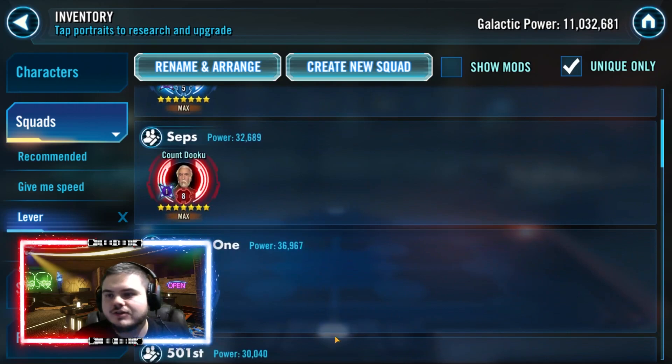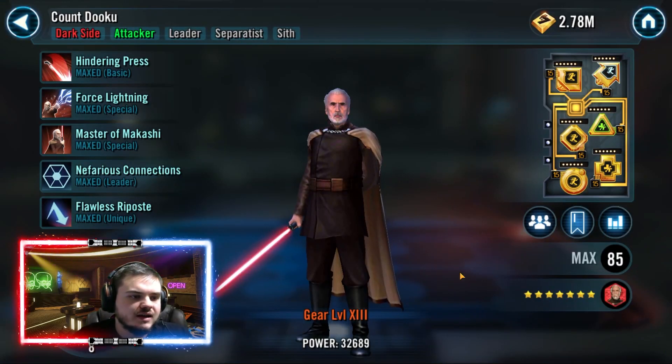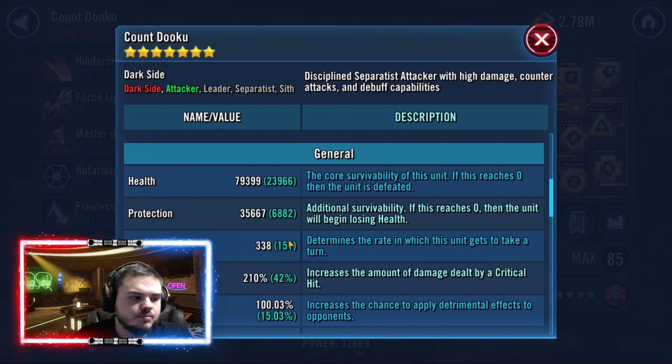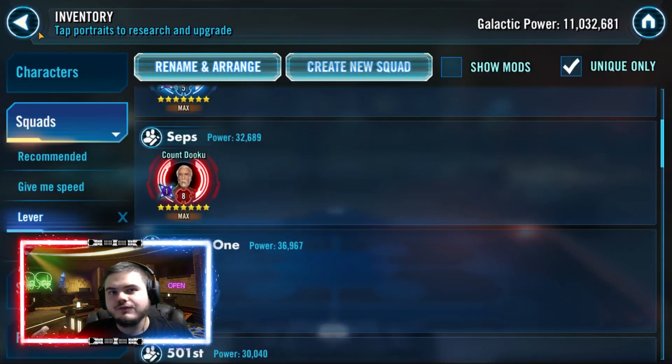Dooku is exactly the same story. Dooku being fast is so important because his special is going to stealth the team and give 15% turn meter to all Separatist allies. My Dooku is plus 151 and under a Trench team he's effectively 450 speed once things get rolling — very good character to have fast.